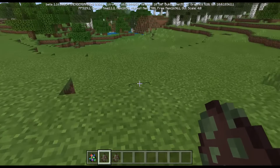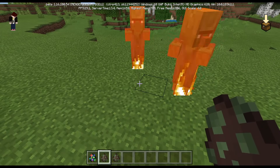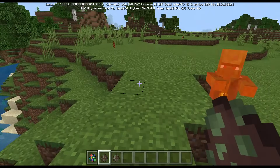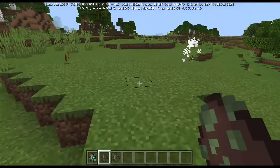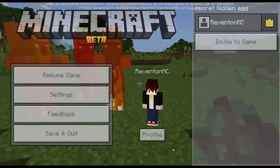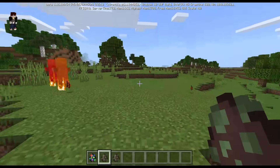There used to be an old zombie villager before the Village and Pillage update, and that mob spawns the moment you click the egg — but right after, it kills that mob and spawns a new zombie villager. Even if you turn the random tick speed down to zero, it still disappears.